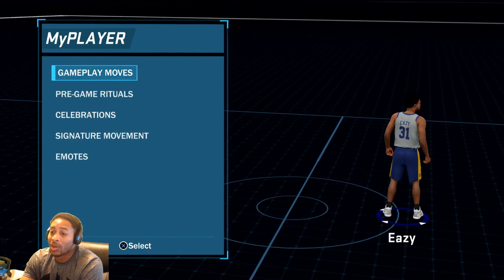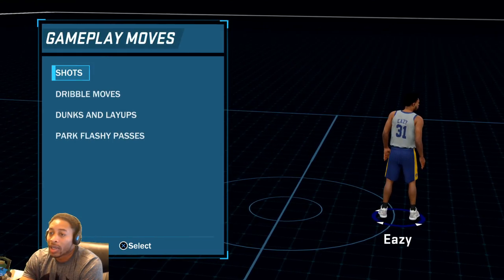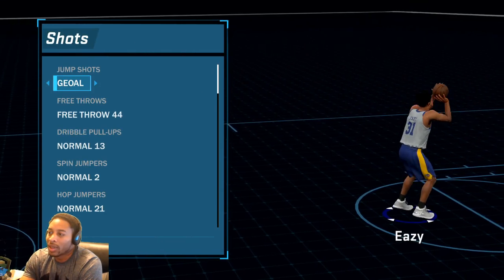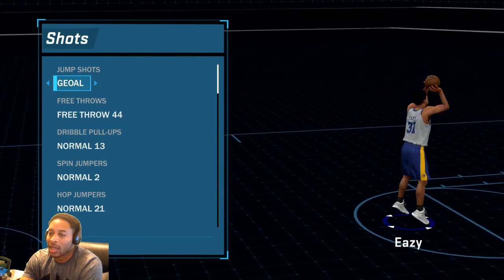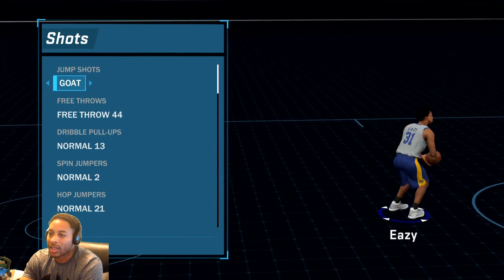Equip animations — the only thing you really need to be worried about is gameplay moves and shots. If you want to see my shot, that's at the end of the video. Free throw — I didn't change any of this stuff, I probably need to change this to Rick Barry though.